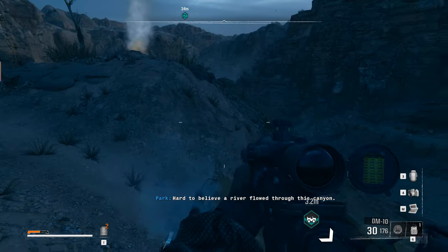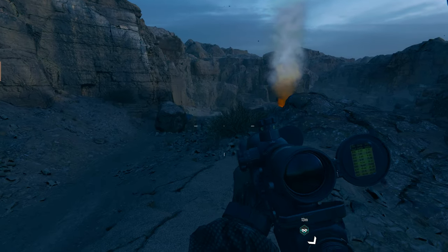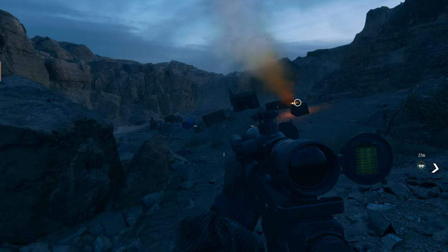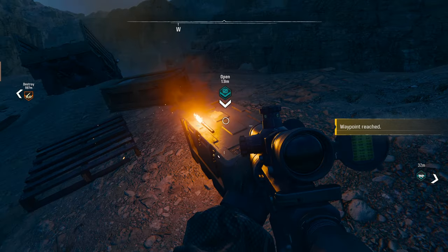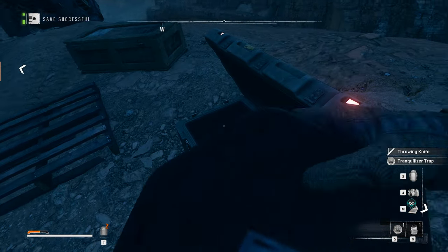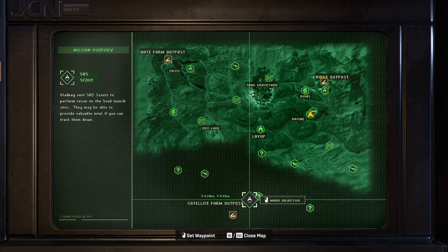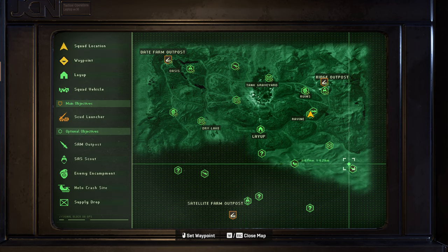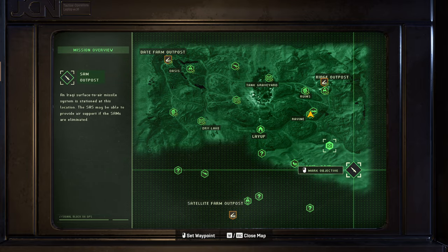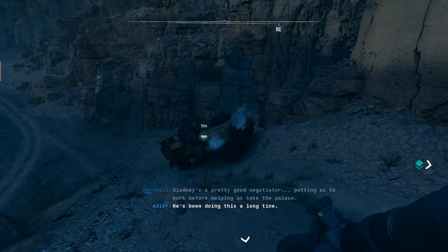It's hard to believe a river flowed through this canyon — time changes everything. I don't see any enemies, which is nice. Let's put an armor plate in and pick this up. The next place I want to check is a bit deep in enemy territory, so let's do this one first. I want to head for this SAM outpost — they're really putting us to work before helping us take the palace.